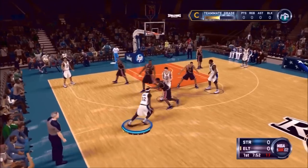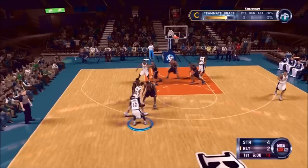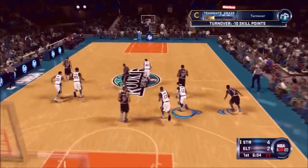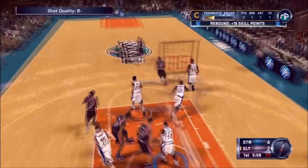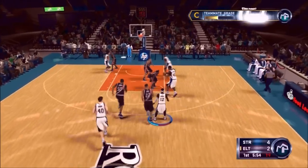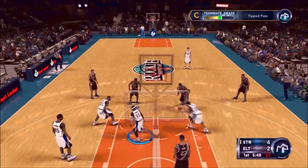Right off the bat I run a pick and roll with a big man and he gets a nice dunk — I get an assist, which is very helpful for me as a point guard. If you guys haven't seen my creation video, I created a 6-foot-2 scoring point guard. I already got drafted and I already know where I'm going, but I'm not going to tell you — you'll just have to watch. I'm really excited about the team I'm on and I think it's going to be a good season and series for you guys.